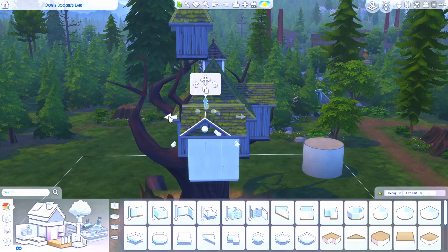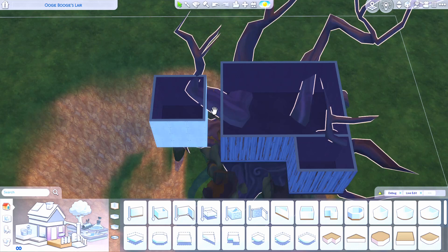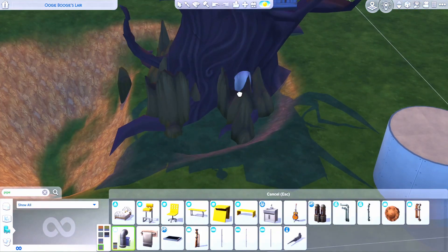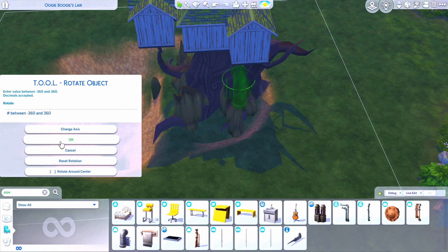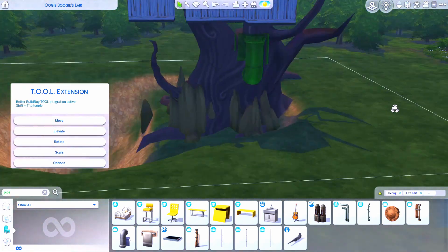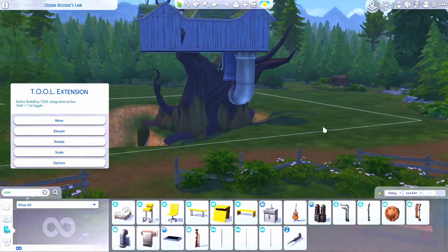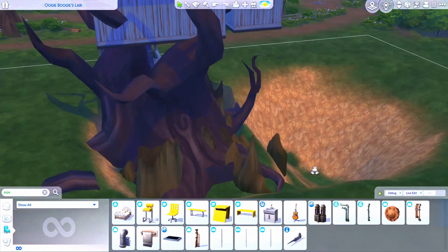Oogie Boogie lives below underground in some kind of a lair. It's not totally clear if he's being held captive or if it's just his preference, but Lock, Shock, and Barrel feed him through tubes connected to the treehouse. I always interpreted it that he couldn't leave. I wanted to make this place basically livable so that if you wanted it more residential and wanted to use Lock, Shock, and Barrel, you could — the upstairs portion is a fully functional home with everything you'd need.